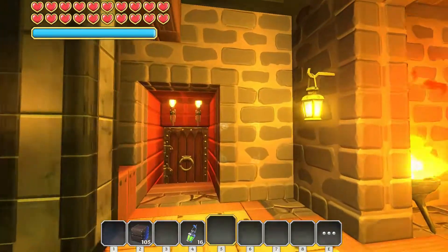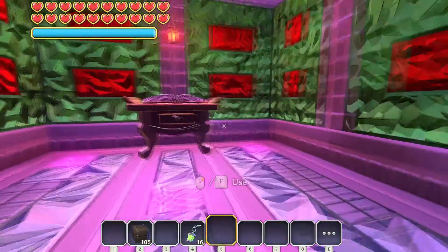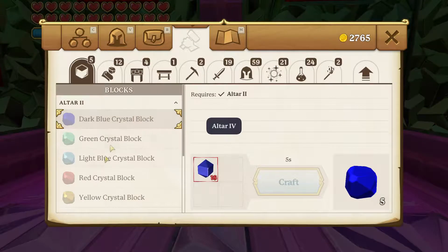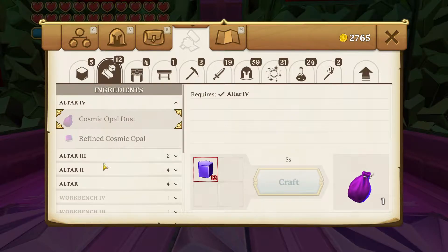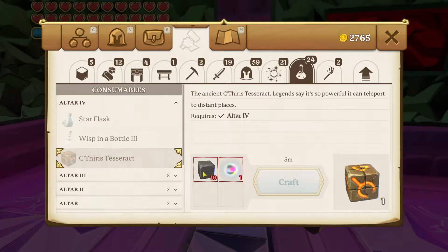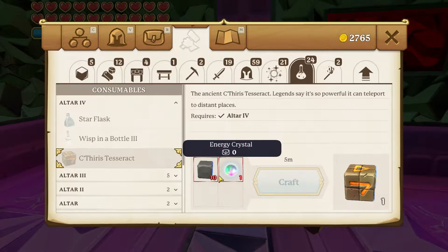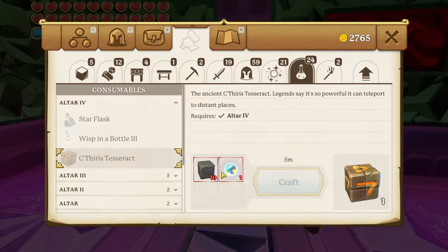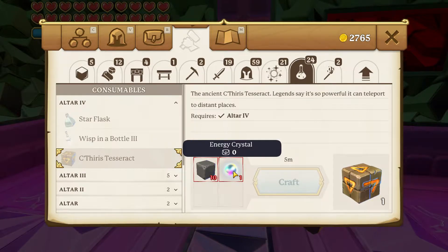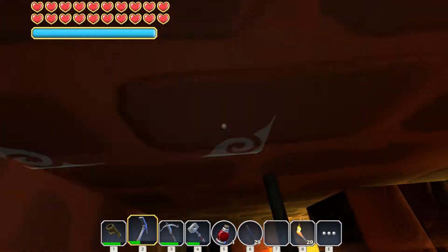We gotta go up here to figure out what the recipe is. I need to go back to this guy because I need to get more energy crystals, and if you smash the sarcophagi you can get more of these apparently, so we're gonna have to check that out and see.